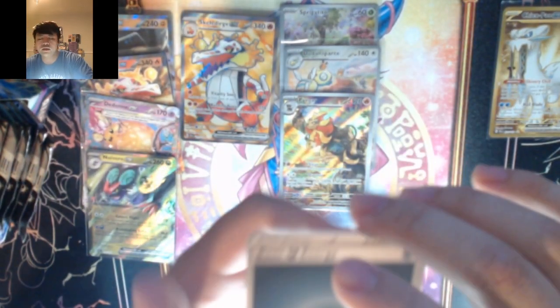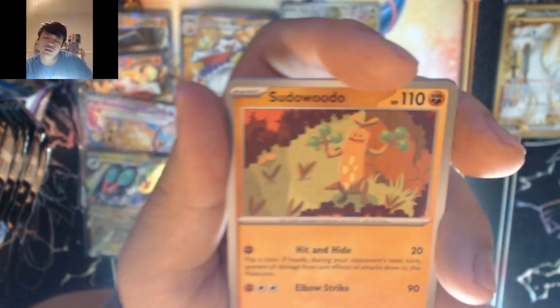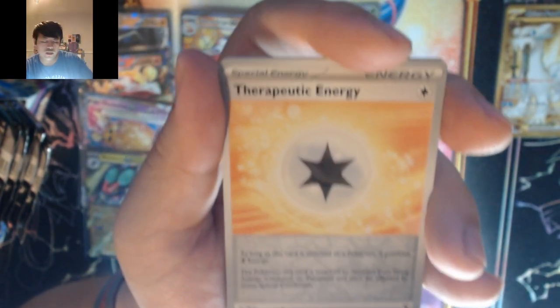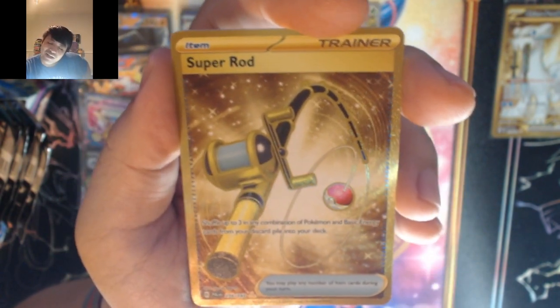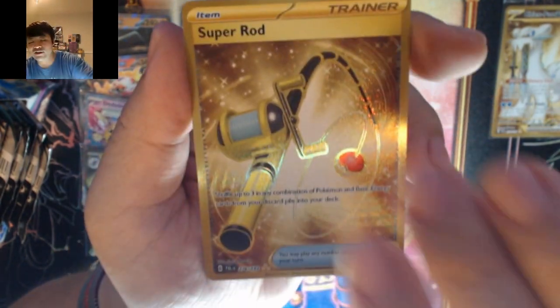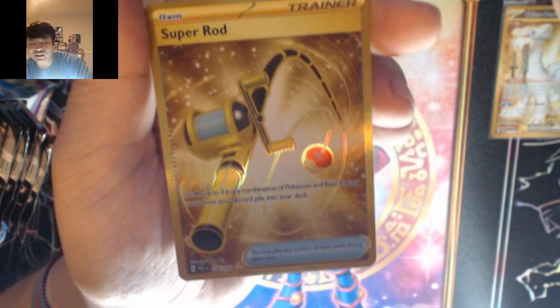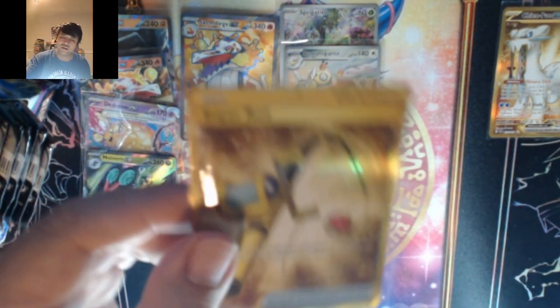Psychic — it's dark. Shinks, Pikachu, Slakoth, Gastrodon, Sudowoodo, Grusha, Therapeutic Energy — we got the special illustration secret rare Super Rod into Wigglytuff! Two gold cards — I'm not expecting that many gold cards. This might be a really lucky box.